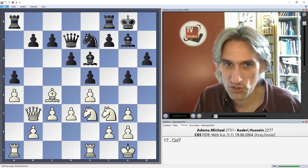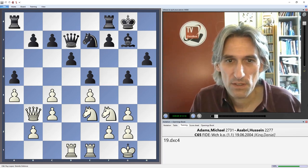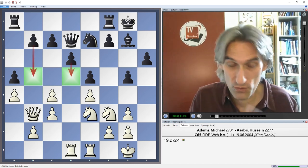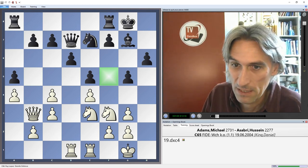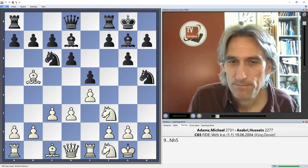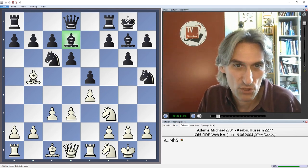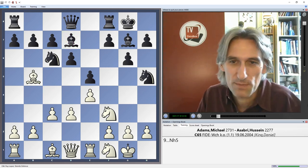After the exchange, Adams completely clamped black in the centre and on the queenside, so black had zero counterplay — he certainly can't get in b5 or d5 — and Adams exploited the weakness of the f5 square brilliantly. Going back to this position, I was slightly confused as to why Adams didn't simply exchange bishops on d7 and why he dropped the bishop back to c4. Well, this is a little postscript to that game.